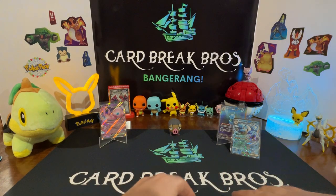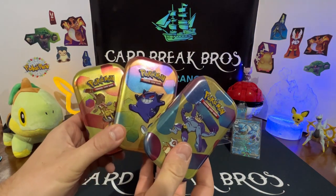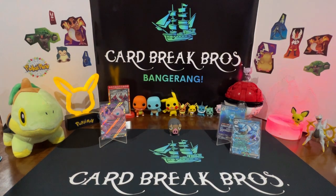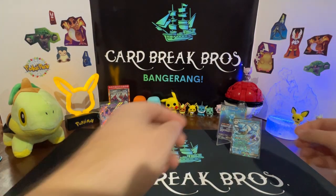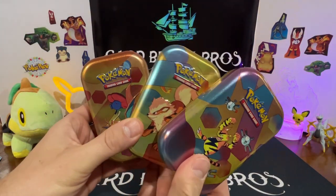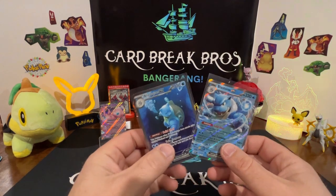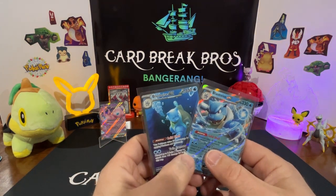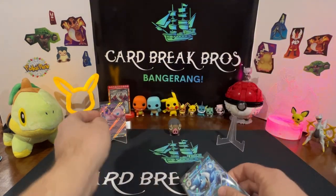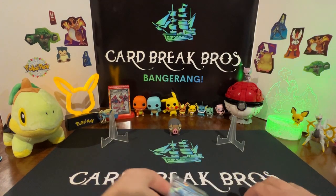We're pretty sure Team Gengar took it, guys — Team Gengar, Machamp, and Kadabra took it for the versus challenge today. Team Electabuzz, Arcanine, and Dragonite did not win with the Mew EX. Team Gengar was able to come out with a 1-2 punch of Blastoise EX and Blastoise EX special illustration to beat the Mew EX. That was a lot of fun, guys!